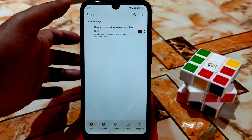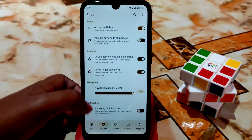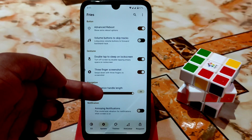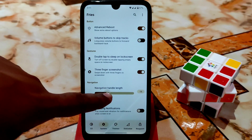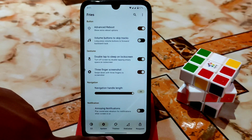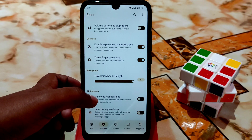Here is Prico, which is the customization hub. In the future they will add more customizations, but we have these for now. We have system and atmosphere options, double tap, three-finger screenshot. Here is the navigation handle length — if you want to change the navigation length, you can do that. You can make it shorter or longer without any problem.